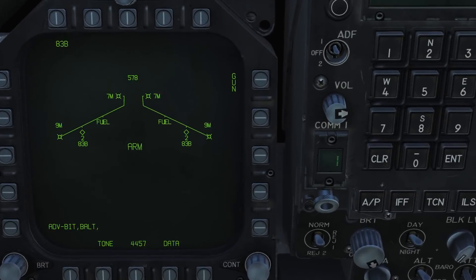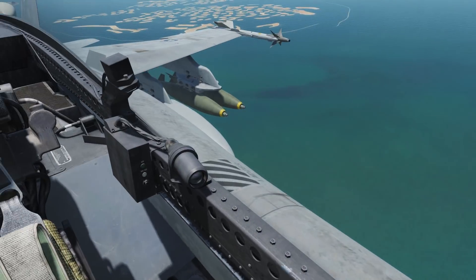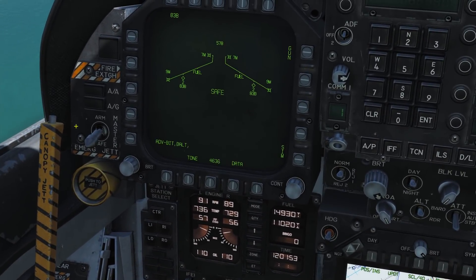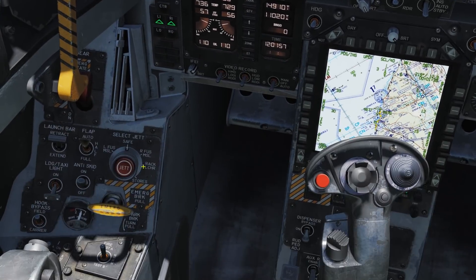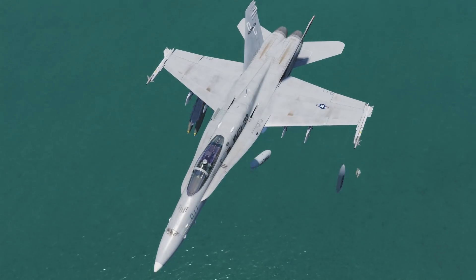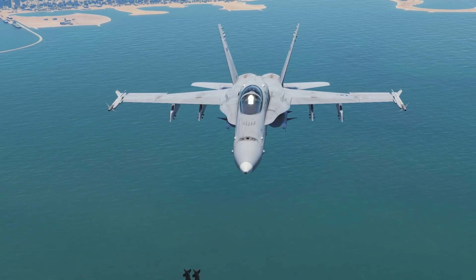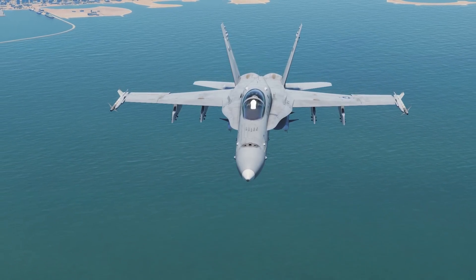You can see what's on your pylons by going to the stores page on the tactical menu, or you can just look out your window. Turn your master arm on, select the stores you wish to jettison via the push buttons, rotate the knob to rack and push the jettison button to drop one store at a time, or hold the button to drop them all at once. If for whatever reason your stores do not jettison, switch the knob to the other position — rack or stores — and try again.